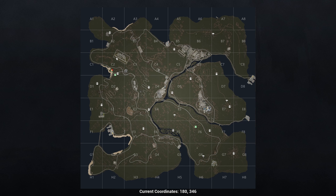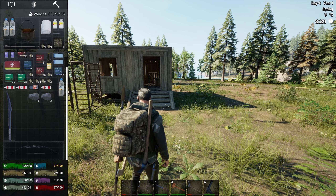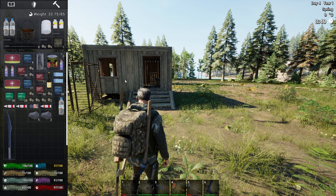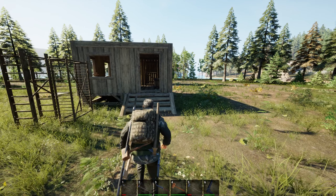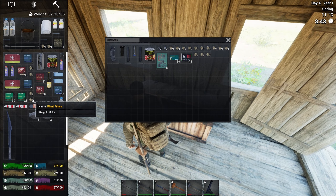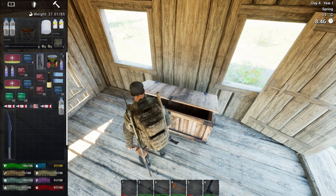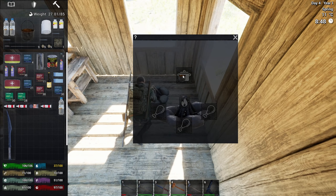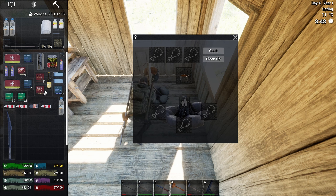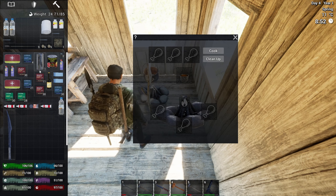Hey, what's going on guys, this is JC and welcome back to No One Survived. Thank you for joining me today. We're back in this area — I based off here because I left off near where the trader was, so I decided to make a little cabin here as a temporary base, so I could have a save point. There's an airplane POI over there and also a ship over there that I haven't looted yet.